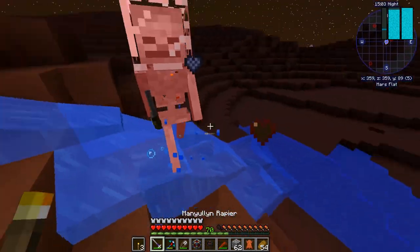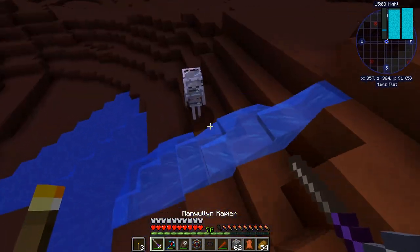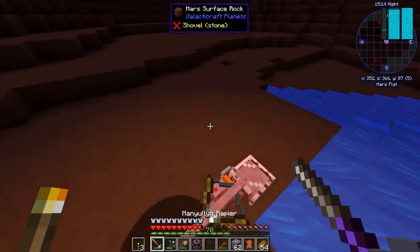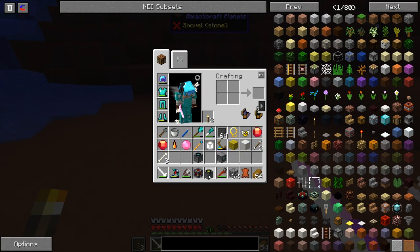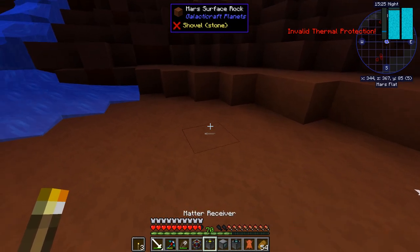This skeleton — this hostile alien skeleton wants to be annoying. Evolved skeleton. I think they might even be a bit more evolved than skeletons on the moon. Invalid thermal protection. What? This is not good. I don't know what that means, so let me quickly set everything up.